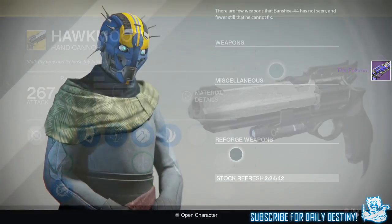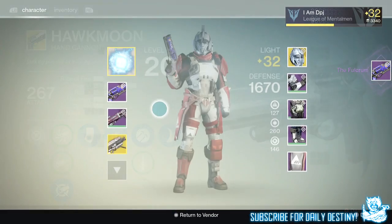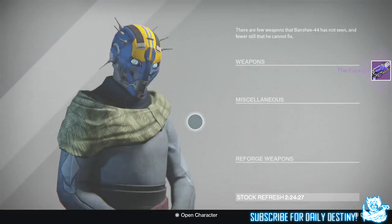Now we all know about the Hawk Moon. The Hawk Moon has Lock in the Chamber and Holding Aces — these combined allow three bullets in its magazine to do bonus damage, but its magazine size is 13. So three in 13 do bonus damage.